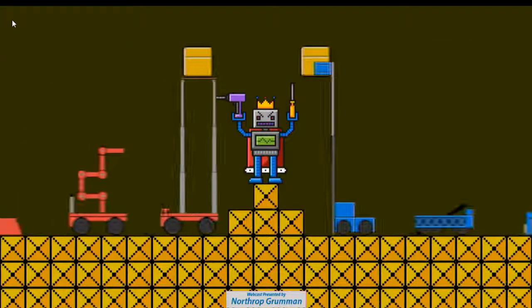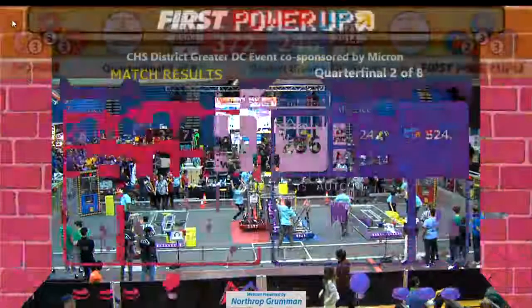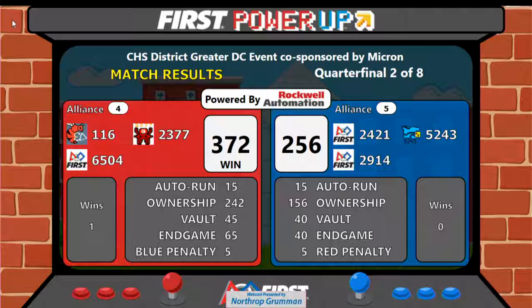Scores submitted for quarterfinal two. Who will take it? It's the Red Alliance, with a score of 372 to 256. Ownership of the scale — the Red Alliance.